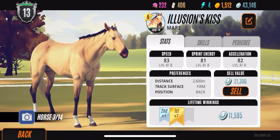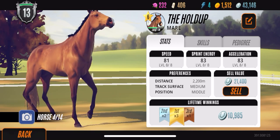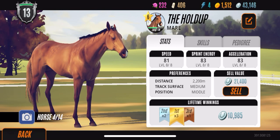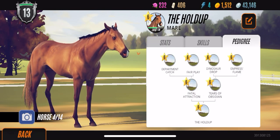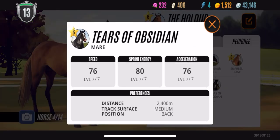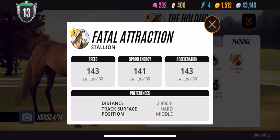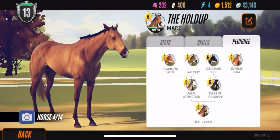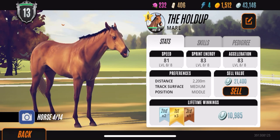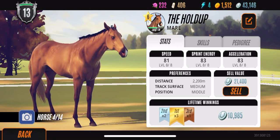I wouldn't really use her as a breeder — I just like her for her looks and she has decent stats too. Next up we have The Hold Up. She is usually one of my breeding mares. She has really nice stats and a really nice family tree because she has some of the black horses in there. We also have Fatal Attraction in there, so there's a lot of good in her family tree. I should train her up — right now I'm focusing on breeding versus training, but I'm shifting to training them up.